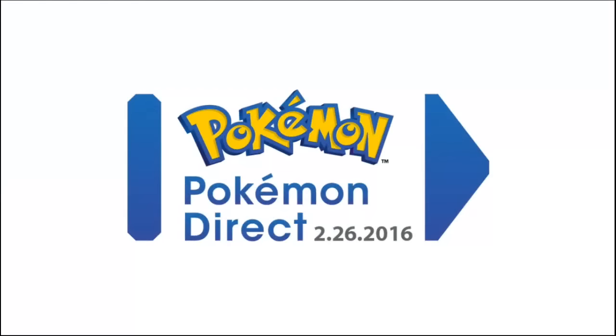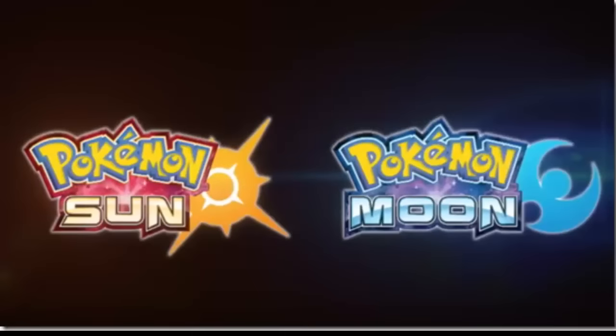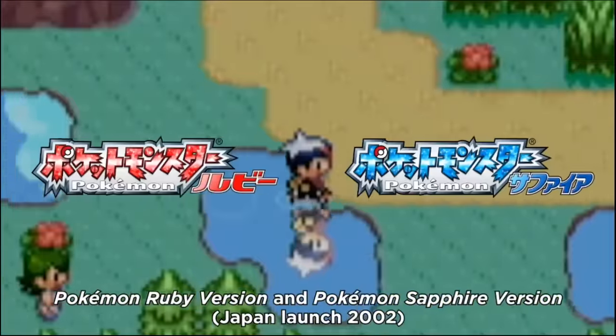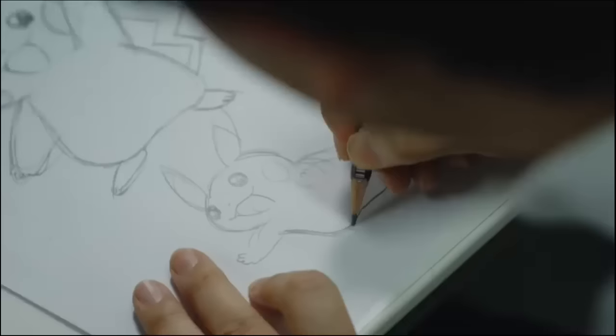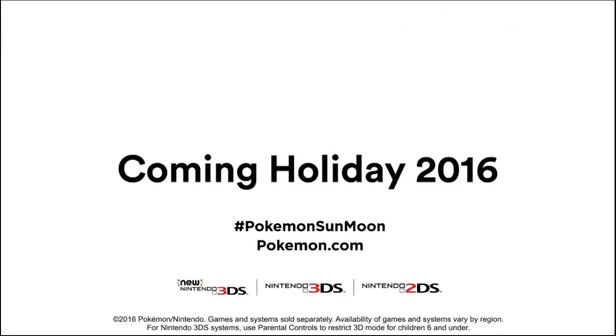So recently, as most of you already know, Nintendo has announced two new Pokemon games in their Pokemon Direct. The Direct went through a rundown from the first generation all the way to a teaser of the seventh generation, which are confirmed as Pokemon Sun and Moon. The Direct didn't give us any gameplay of the two new titles, but we did receive a few screenshots and an estimated launch date during this year's holiday season. So right now, we're just going to take a quick look at the screenshots and analyze them.